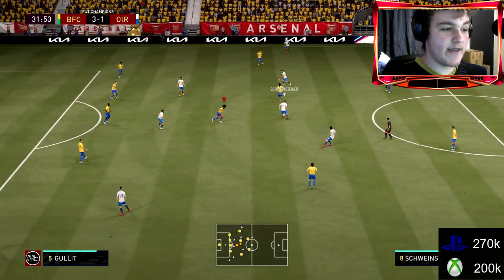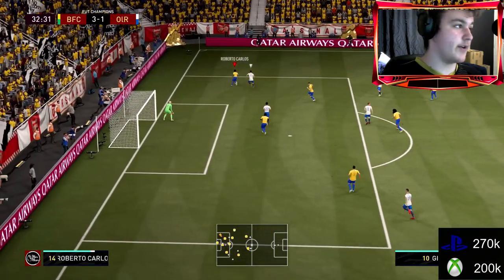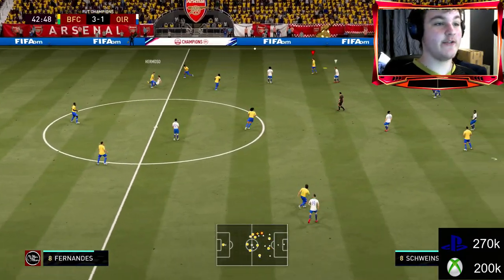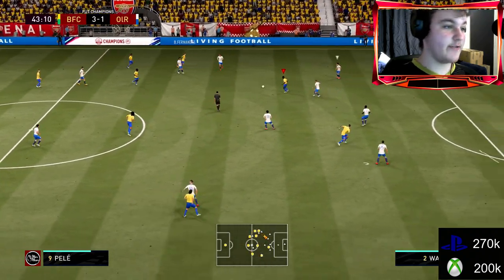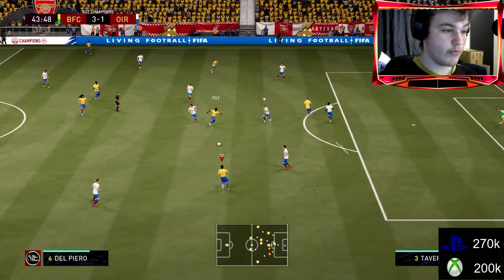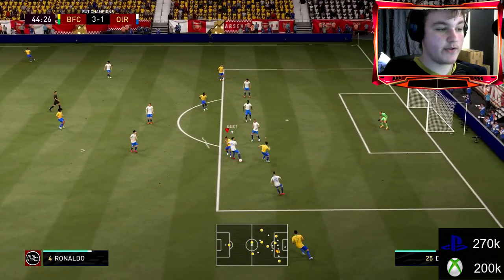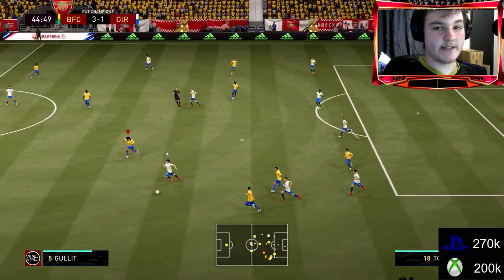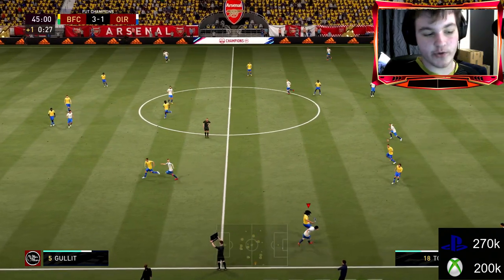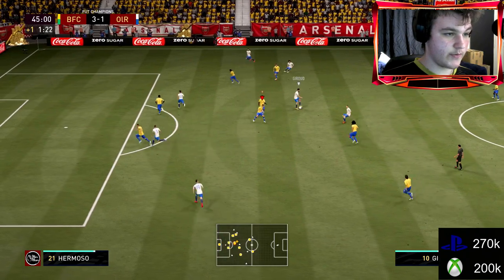That's where the dribbling, agility, and balance will be so good. He goes in for another tackle — not quite a slide tackle but he did get there; it ended up being a cross clearance. He did well to get there with brilliant positioning. So far his work rates have not been a problem at all. Custom tactics always come much before the actual work rate — you can counteract his medium defensive work rates with that.